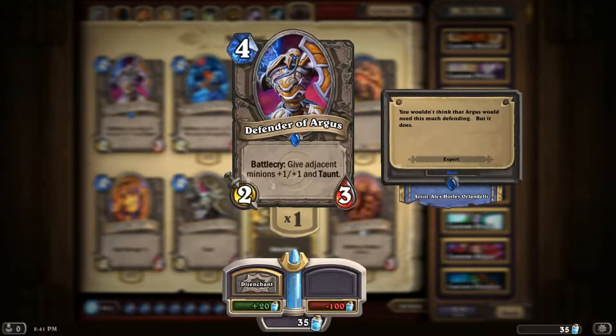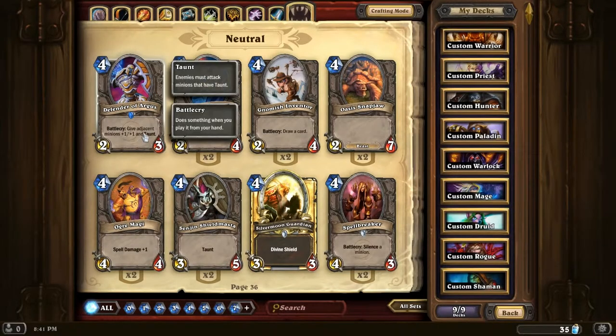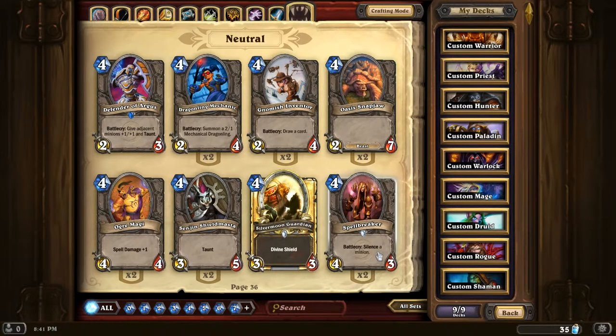Defender of Argus - one of my favourite cards. Very useful late game if you need some taunt. If you don't have much taunt in your deck, pull this guy out - bam, you've got two taunts straight away. It's also useful if you just need that one extra health to trade out for some strong minion. Spellbreaker - nice card. Sorcerer's Apprentice - I like it, but I don't think I'm going to be using it too much anymore because it's pretty weak.